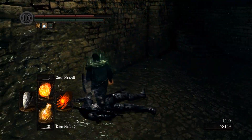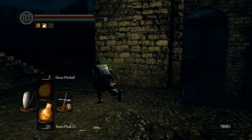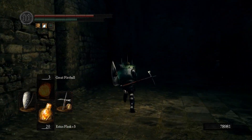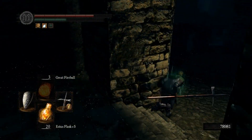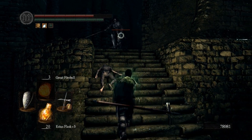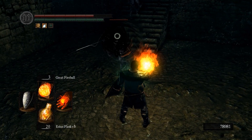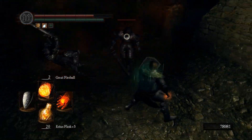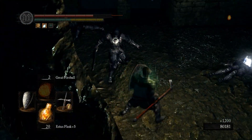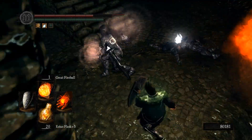I have the ascended pyromancy flame plus five. I'm not sure what would be enough — maybe a plus 15 normal one would be enough but I'm not sure. Run all the way to here and then turn back. Some ghosts will come at you so you don't want to fight them. Instead lure two of these guys out here. It's a bit tricky when there's two of them, but the great fireball will help — if you time it right you will get them both. And even if they put that black protection thing on, a great fireball will kill them. Unless you miss.